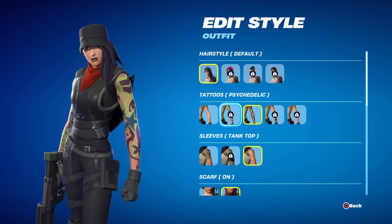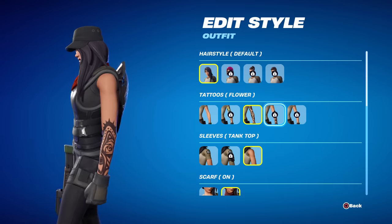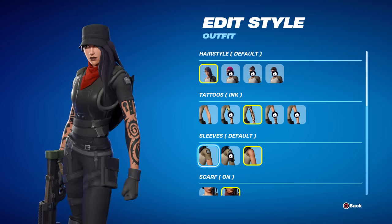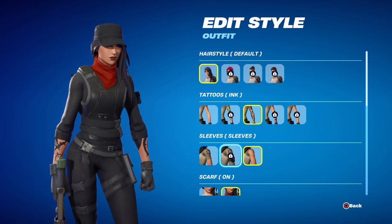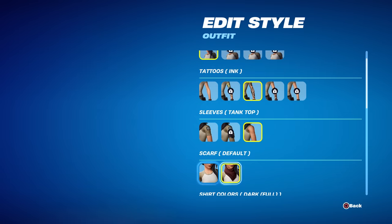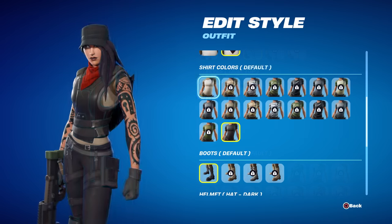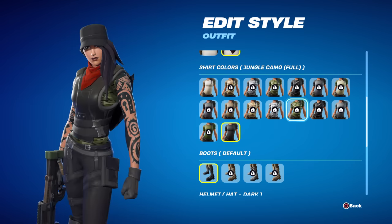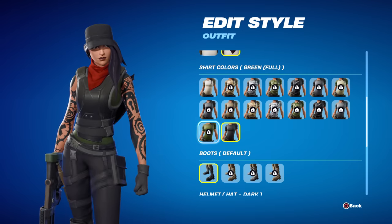For tattoos you can do psychedelic, ink, flower, and lion age — that one's not bad. For sleeves you can do the default undershirt, fully sleeved, or the one I picked which is tank top so you can see the tattoos. You can also put the scarf on or off — she looks much better with the scarf on. Then you can go through all the shirt colors; the one I picked is called Dark and Full, which matched the overall tone I was going for.